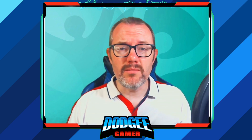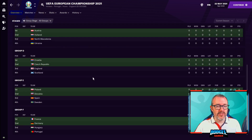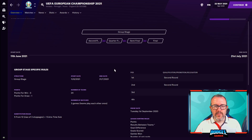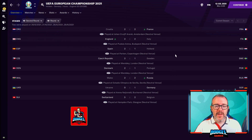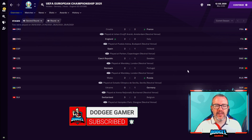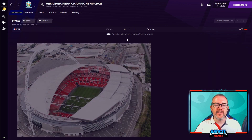What is realistic about this mod? First of all, we've got all the correct teams qualified — all 24 nations in all the correct groups. As you scroll down you'll see Group D, for example: England, Croatia, Czech Republic, and Scotland all in there together. Going down to Group F, France, Germany, and Portugal are all in the same group with poor old Hungary. We have the top two teams from each group plus the four best third-place teams qualifying for the knockout rounds. We've got the 26-man squads, the 5-from-12 substitute rule, all the venues — Amsterdam Arena, Puskas Arena, Parken — and the semi-finals and the final will be played at Wembley on the 11th of July.